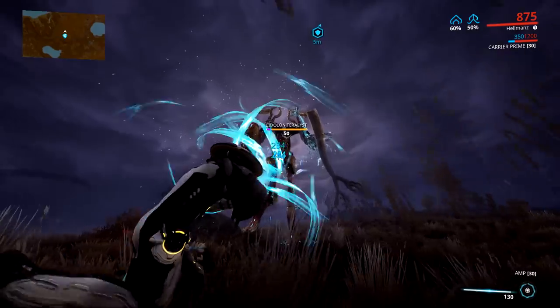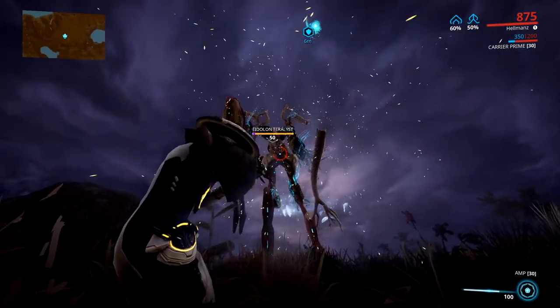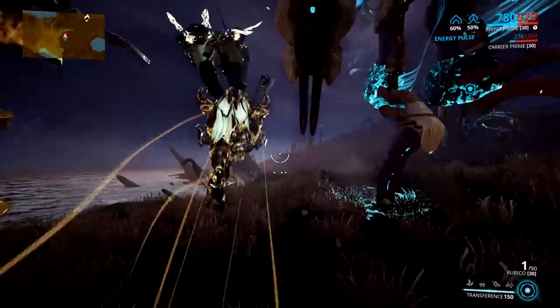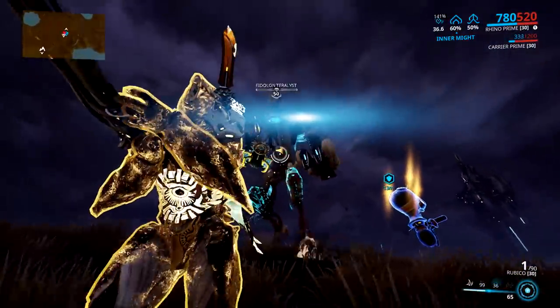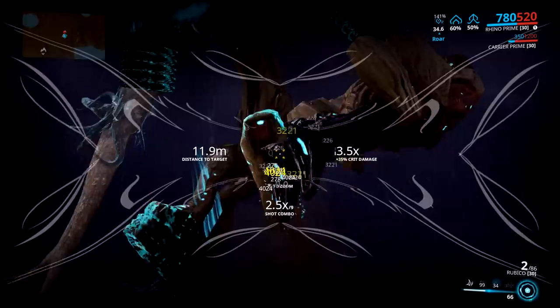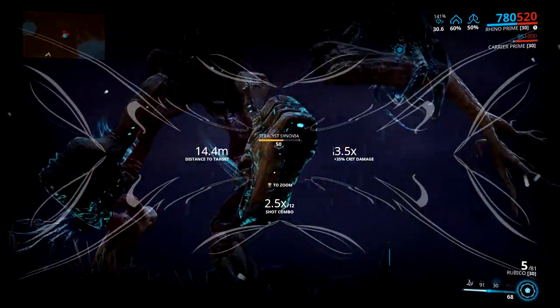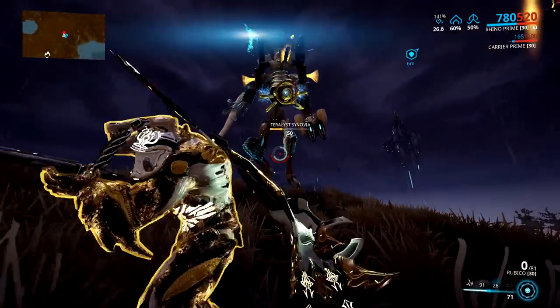The best frame to learn this with, in my opinion, is Rhino, because you have the additional protection of Iron Skin, which protects you from a lot of the damage that the Terralist does, and it also makes you immune to knockdowns and staggers, of which there are a lot in this fight. You also have Rhino Roar, which increases your weapon damage, allowing you to take down the joints and eventually the Terralist faster. And the shorter the fight is the better, especially towards the end, because it gets pretty hectic.